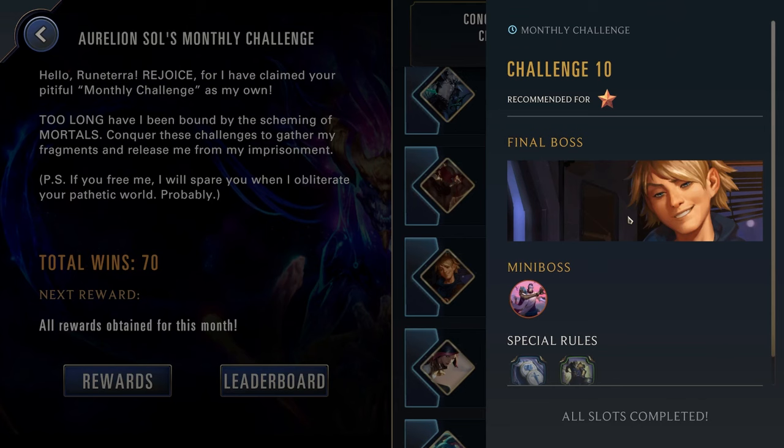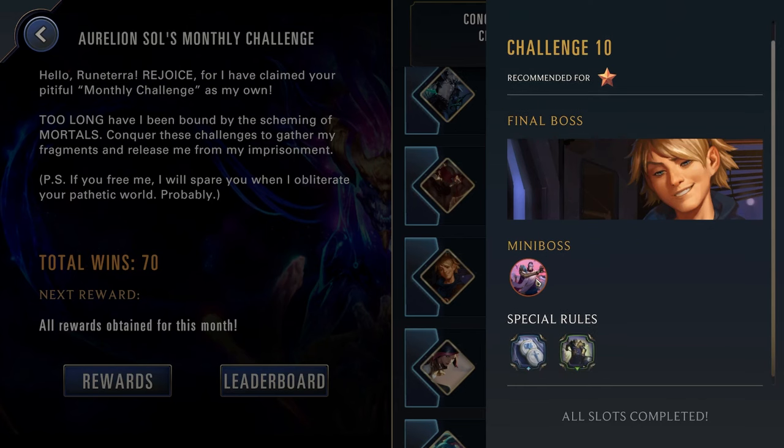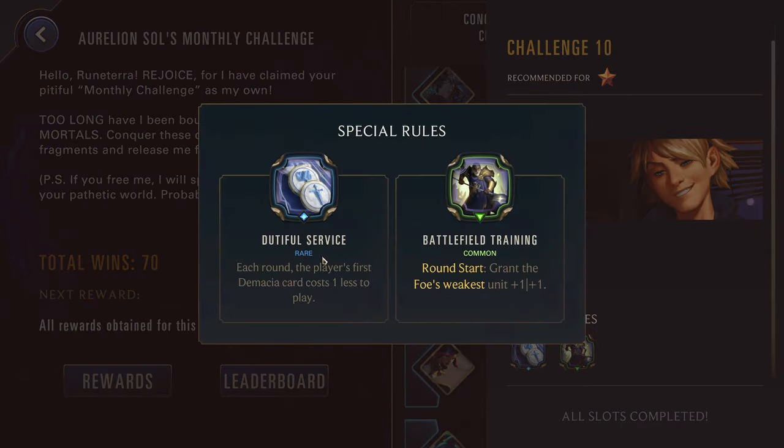Challenge ten, one star against Ezreal as well as Jhin. We have Dutiful Service: each round the player's first Demacia card costs one less to play. And Battlefield Training: round start, grant the player's weakest unit +1/+1. Now all of the Demacia champions are actually very powerful, so since this is just a one star, you probably just want to pick whatever one you have at the lowest level, as long as they're still strong enough to complete an adventure. The Demacia champions — Vayne, Garen, and Lux — they're all very close in power. Definitely don't break out your best one here; if you have all three, probably just pick your weakest.